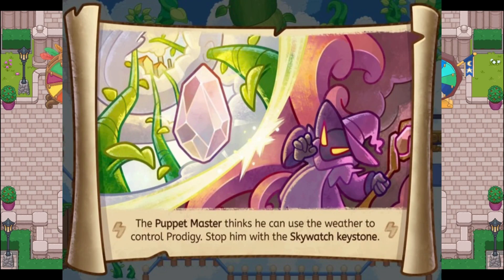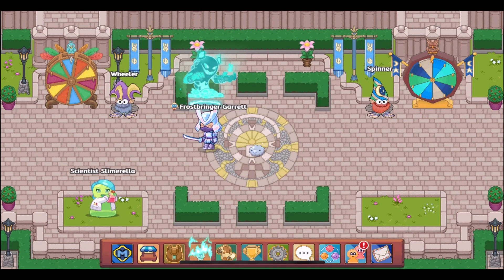The final Skywatch image shows the Skywatch gem and the Puppet Master looking like he's about to take it. The text underneath says: "The Puppet Master thinks he can use the weather to control Prodigy — stop him with the Skywatch keystone." Of course it is telling us to complete the quests so that we can earn the Skywatch keystone.